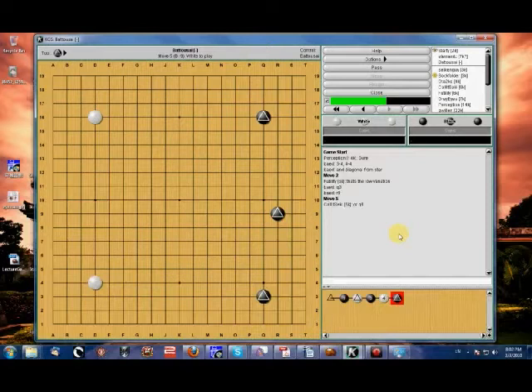I'm not going to go into the high variation, because I don't see that very often. I'm going to concentrate on what we typically see in our games. In my case, I see more low than high — so much so that I don't actually recall the last time the high Chinese Fuseki was played against me.